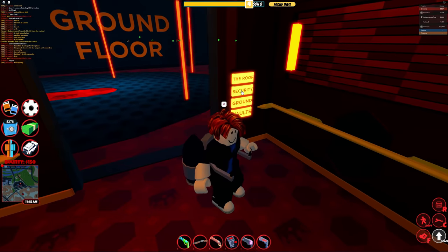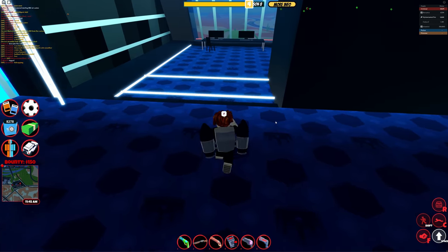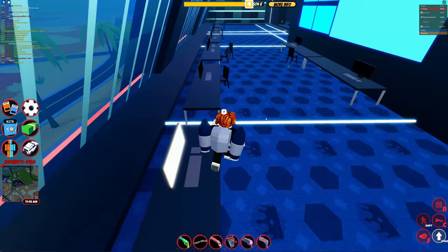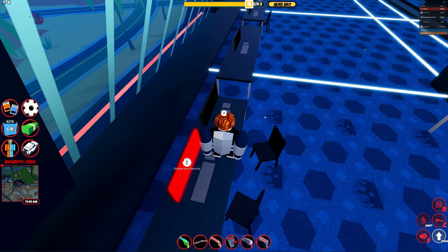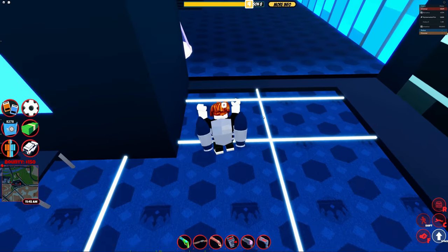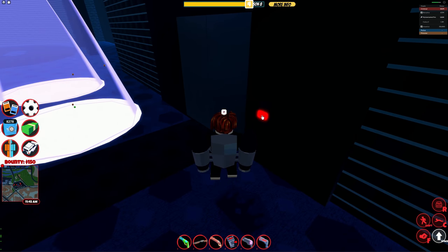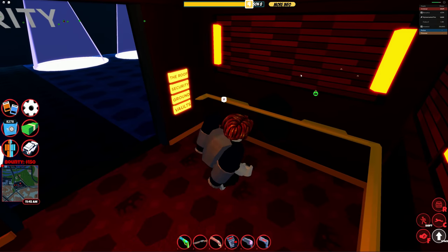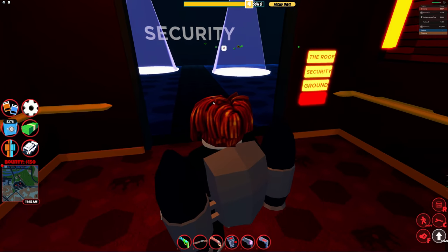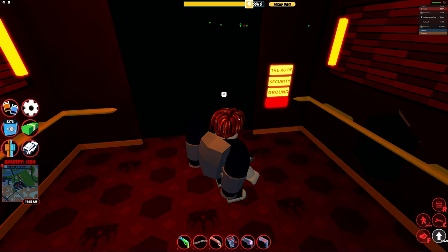We go ahead now to security. The computer in here is going to be random. We jump our way through here and just run across. It's this one now — we go to deactivate the security. Oh crap, we activated it instead — dang it. Now the cops are going to be coming, the non-existent police officer. We go to the vaults now and do the exact same thing as before. The elevator sometimes does funny sussy things like that.